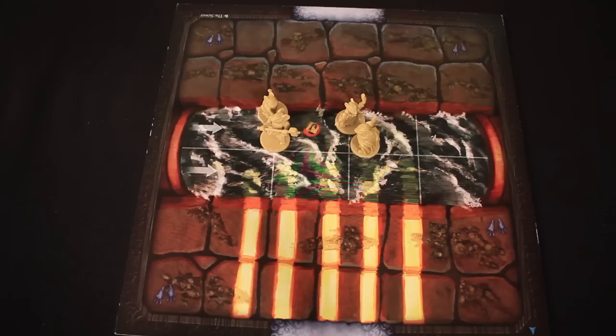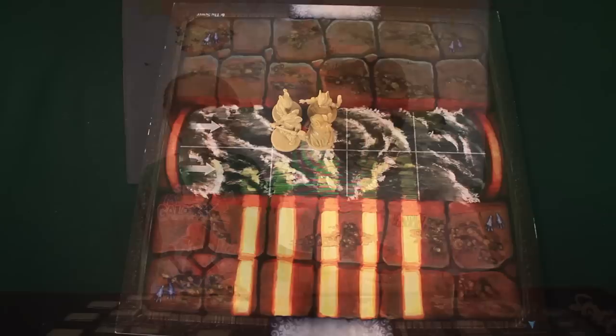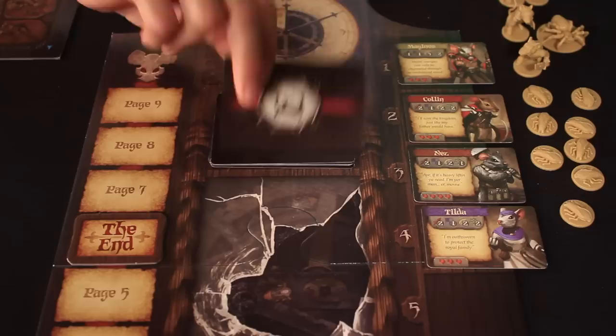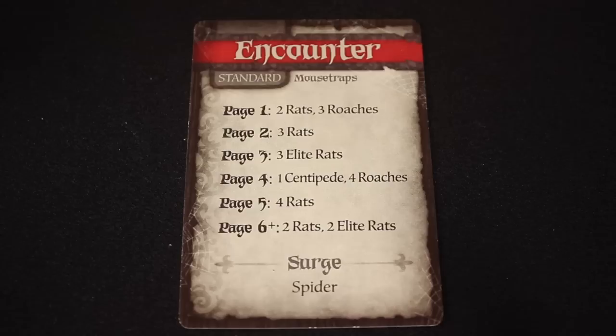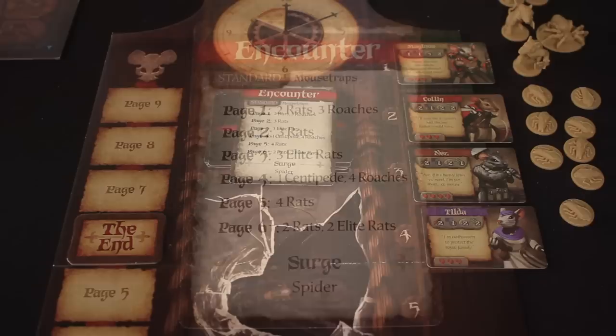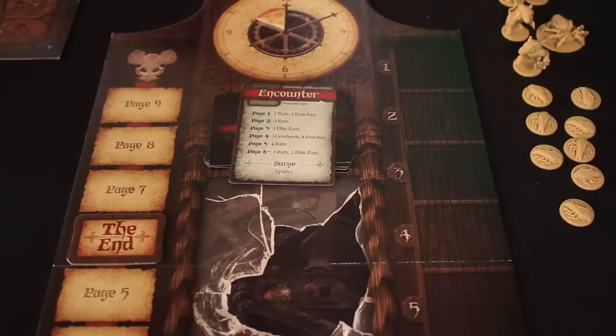They land on the space with the flip tile action, which has the fish hook and thread symbol on it. To flip this tile again and get back through the grating, you'd first need the fish hook and thread. This tile also has a proper exit to get to the next tile. The first time you enter a tile you have an encounter — we flip the top card of the encounter deck. It says mouse traps, but there aren't any mouse trap spaces on this tile. We're on page one of the story control board, so we'll be facing two rats and three roaches. After shuffling initiative cards, the rat warriors go first, then the roaches, then Colin, Meganos, Tilda, and Nez.